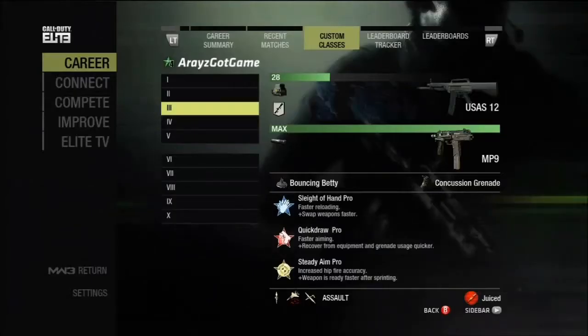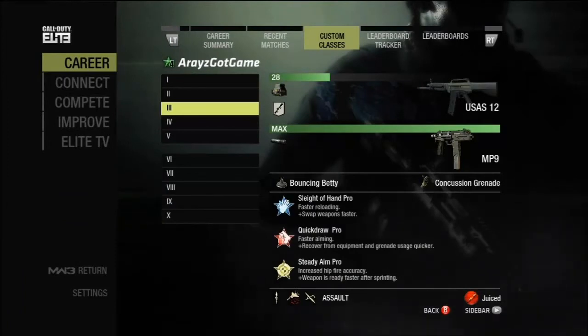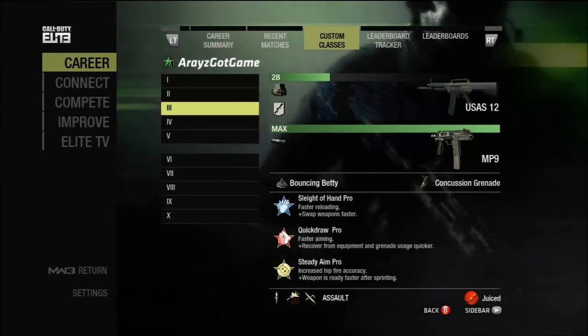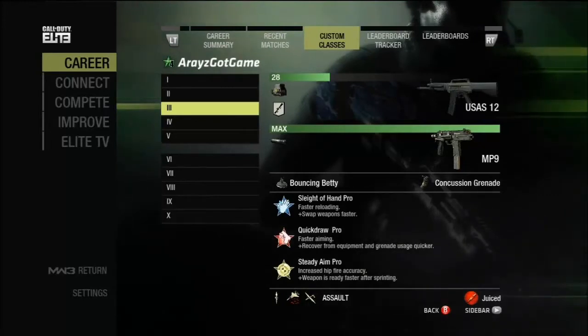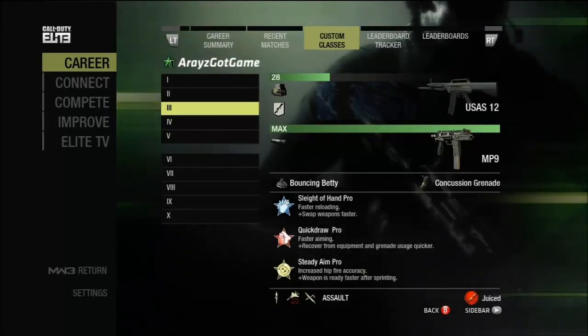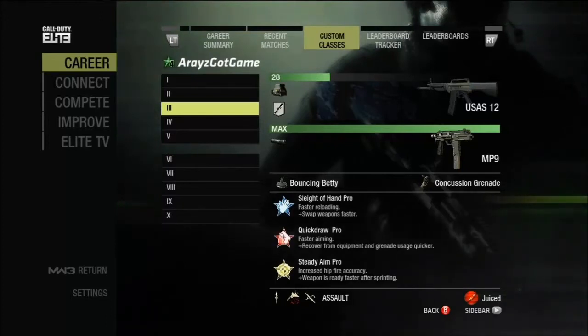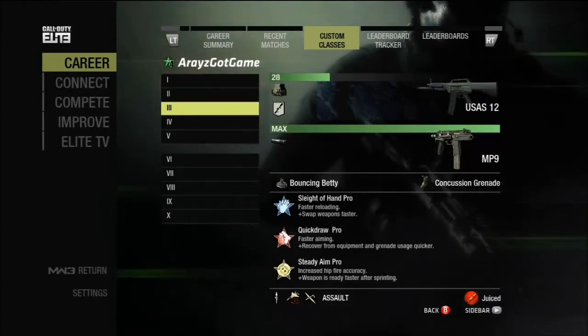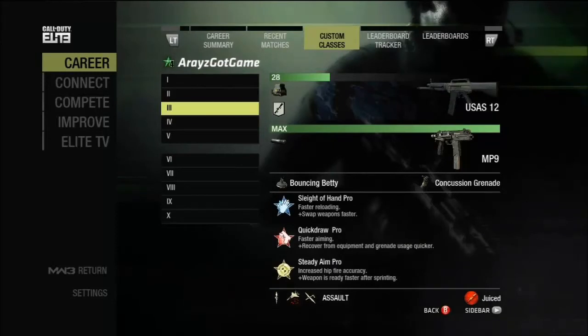This is the class I'll be running: a USAS-12 with range and holographic sight — I put the sight on it because I saw Woody's Gamertag use it and he was doing pretty good with it, and I don't like the iron sights either. So that's why I'm using the MP9 for long-range targets. I got Sleight of Hand, Quick Draw, and Steady Aim. I'm running the Predator, Precision Airstrike, and the Reaper, because killstreaks tend to work well on this map. Bouncing Betty to throw on the objective and play defense, and concussions just in case I run into a group of people.